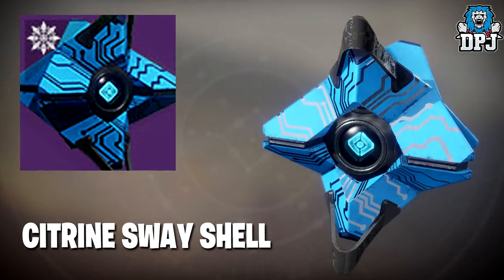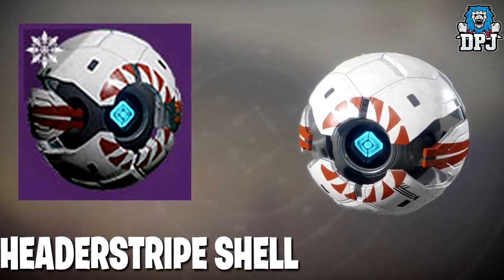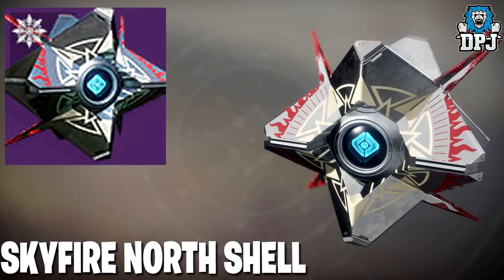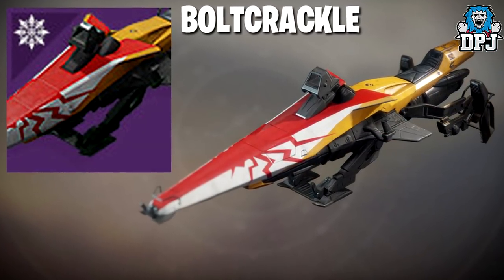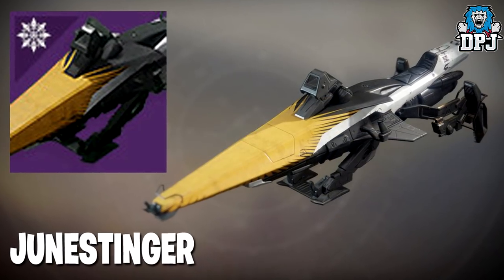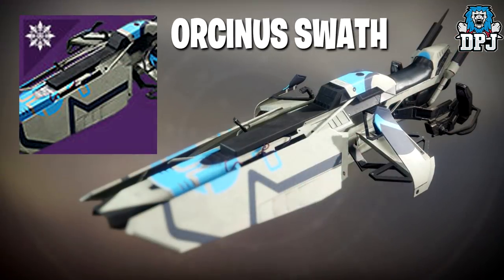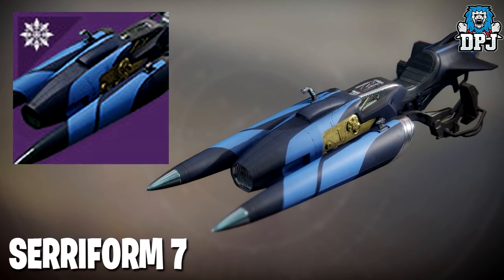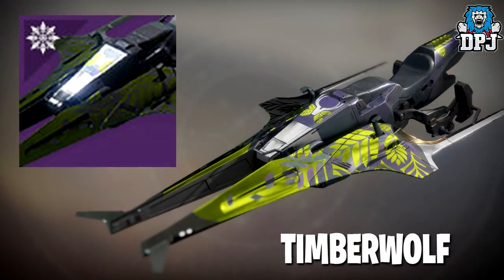Seven new legendary ghost shells have been added: Bank Jar shell, Citrine Sway shell, Head of Stripe shell, Rigelity Sphere shell, Sky Fire North shell and the Right Choice shell. Eight new legendary sparrows have also been added: Bolt Crackle, Comrades in Arms, Dune Stinger, Memoriam Soul, Arcanist Swaith, Seriform Seven, Sun Spear and Timber Wolf.